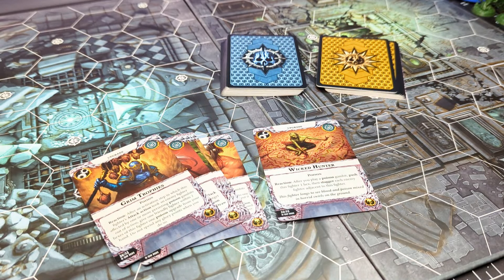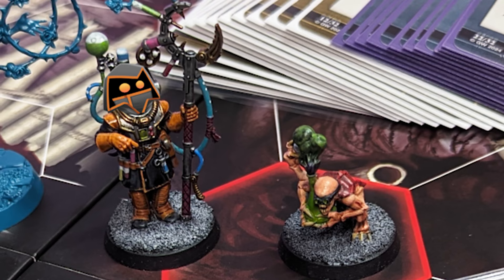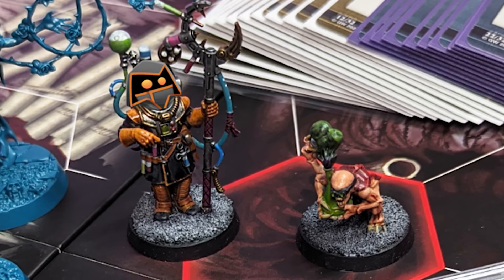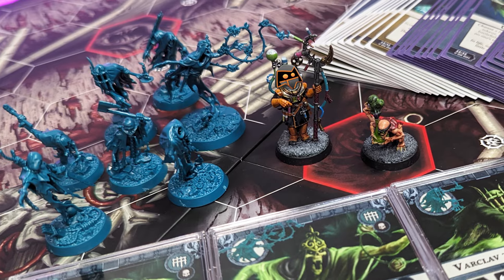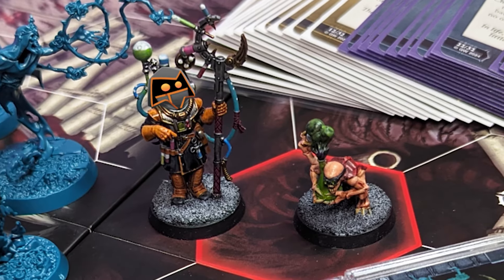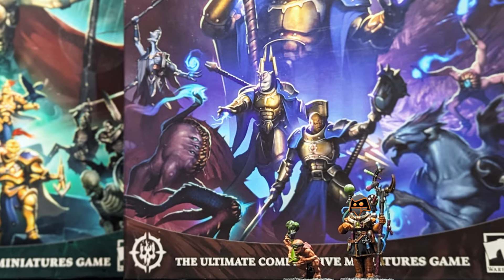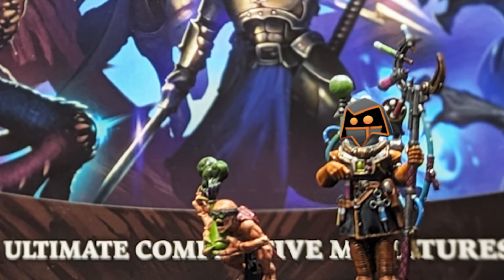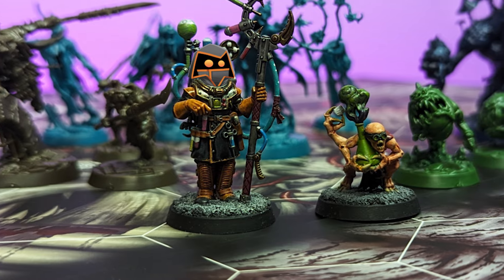Much in Games Workshop fashion, they would rather sell the whole package of teams, tokens, dice, and decks rather than modularly sell things. The recent update through the box set Rivals of the Mirrored City is an example — if I already had a painted Thorns of the Briar Queen team, all I would really want is the updated deck of cards, but I got another team as well. The decks you can pull universal cards from mostly come from large box sets, and this led to an issue the local group had years ago: unless you were buying everything for every season, you might be missing cards that would make you competitive.